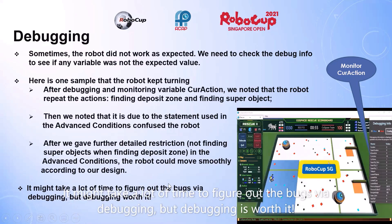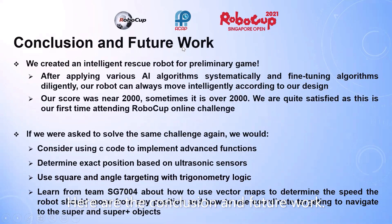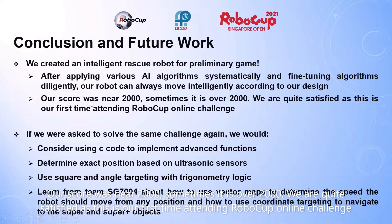Debugging may take a lot of time to figure out, but it is worth it. Our conclusion is that our AI will still work for the preliminary game. After applying various AI algorithms systematically and fine-tuning diligently, our robot always moves intelligently. Our score was near 2,000, sometimes over 2,000. We are quite satisfied, and this is our first time attending the robot online challenge.